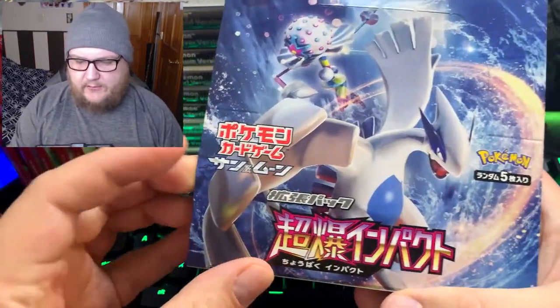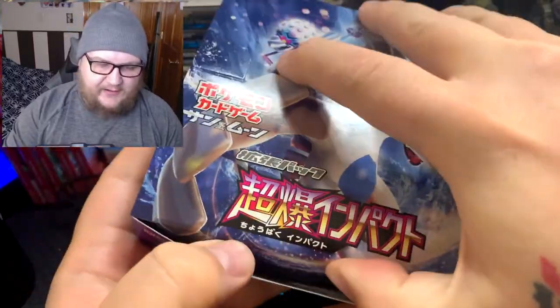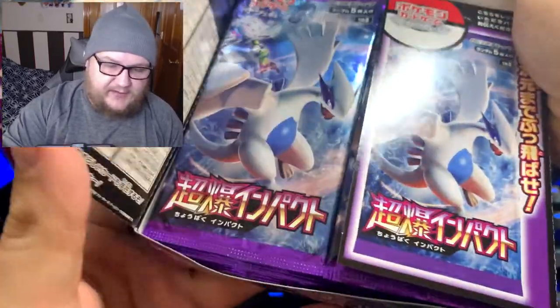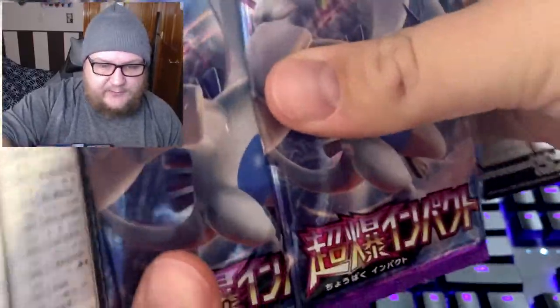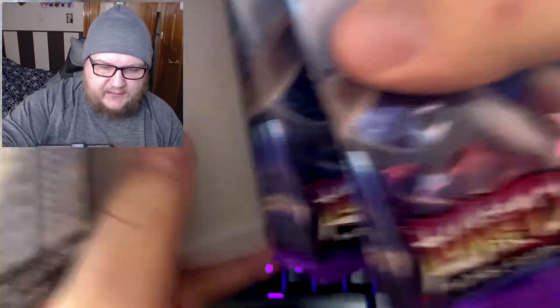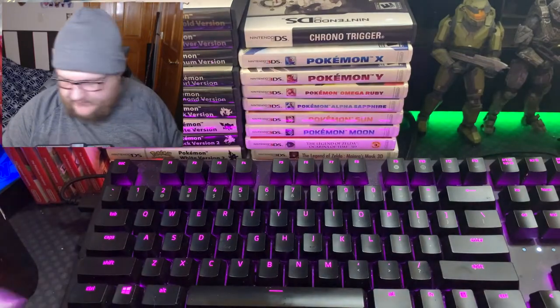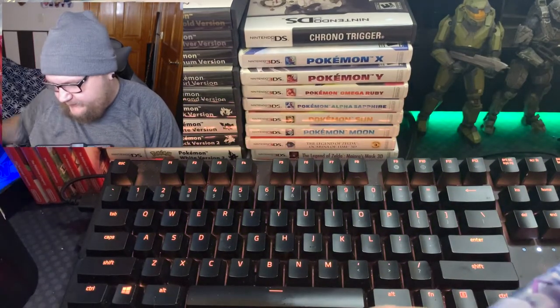Alright, here we go. We got our Burst Impact — let's get it out. There are 30 packs here. Compared to the Chinese RV which had way less — that had 10 packs — these have only five cards in them, which kind of sucks, but makes up a little bit for it. Let's go ahead and get started. I'm actually going to try to use scissors this time.